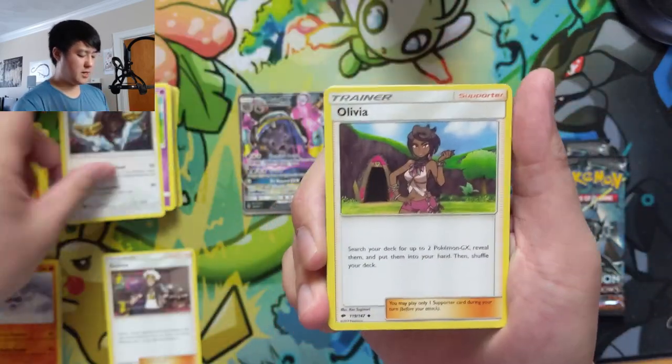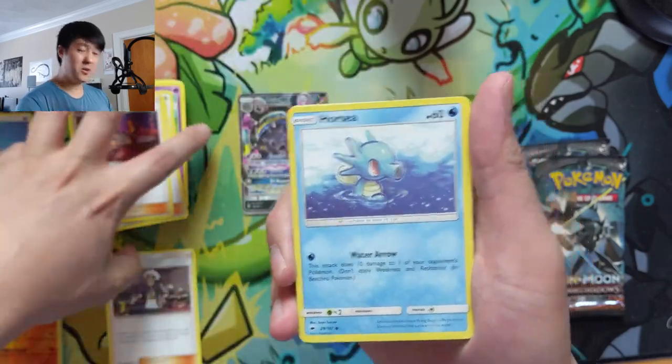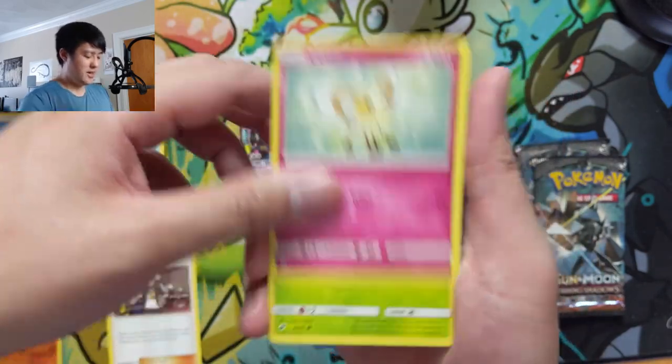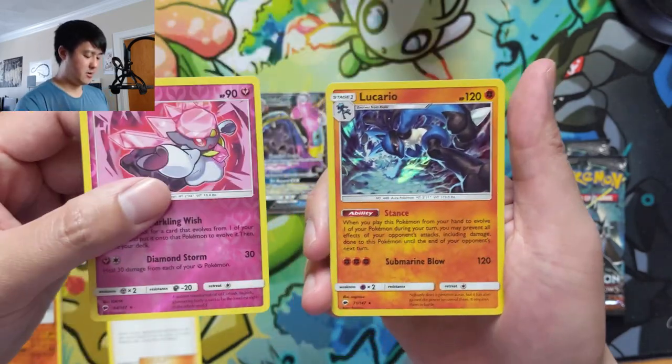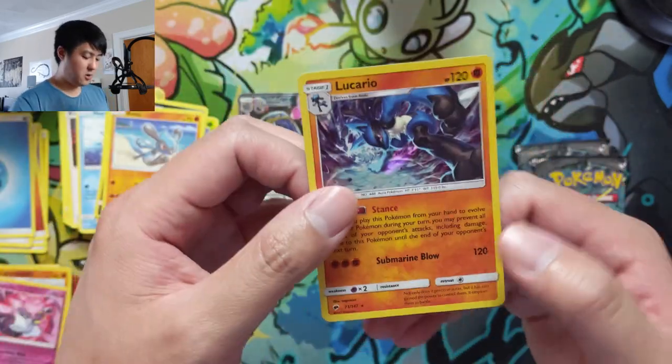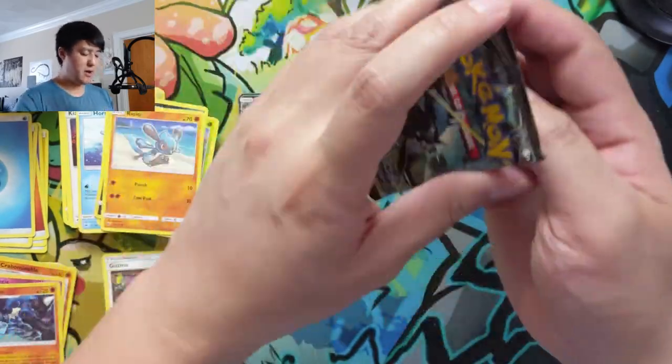Let's see — we got Water Energy, Buffalant, Olivia, and Kiawe. Kiawe was a crazy card when you could use it turn one — you couldn't attack anyway so you might as well ramp a whole lot of energy. We did get a holo with Lucario. Two packs remaining.